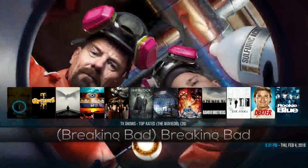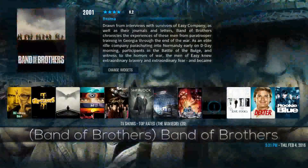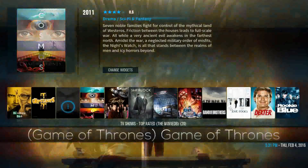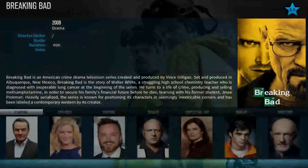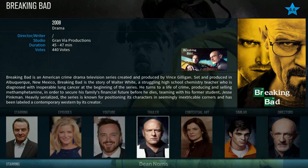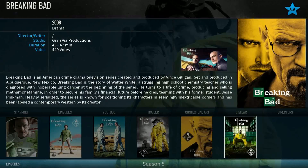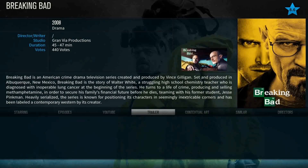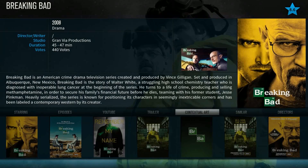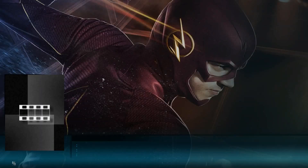If you move into the TV shows and go up you've got all the TV shows that are trending. Within the add-on used here — Movie TV — what I like about this is if you click on an actual TV show it gives you everything at the bottom: who's in the show, episodes, seasons, and if you go into different things it'll give you the trailer. It gives you so much information about that show.